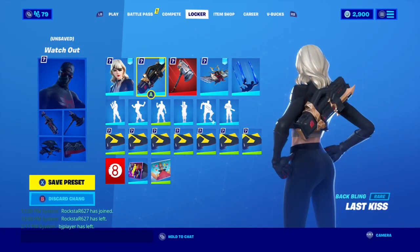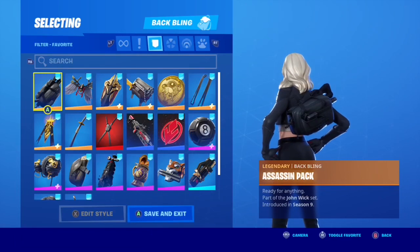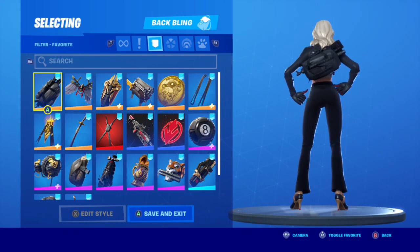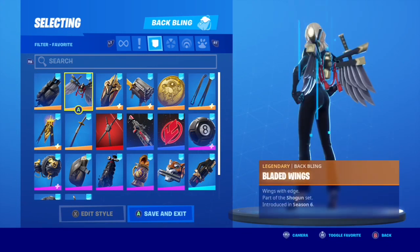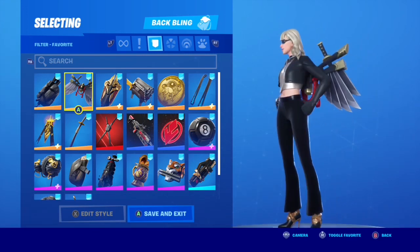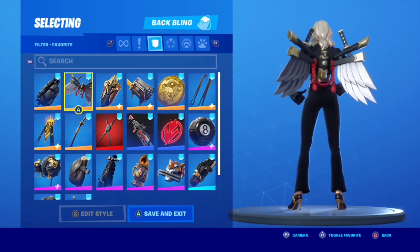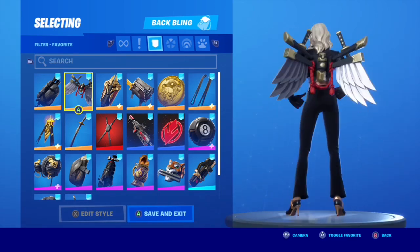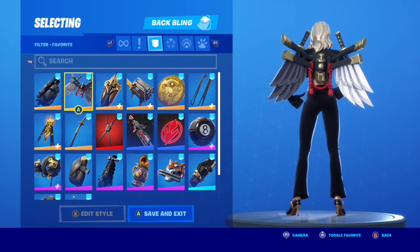So just sit back, relax, and let's get to the combos right away. Starting off with combos with the Siren outfit — first we have the Assassin Pack. There's a lot of black already, but if you really want to go all black back bling, you can. The bladed wings look great. The gold on it goes almost well with the bronze gold on her heels. It's got the black and that bit of red as well, though it's just very bulky. If you're fine with the bulky back bling, this one looks really good.